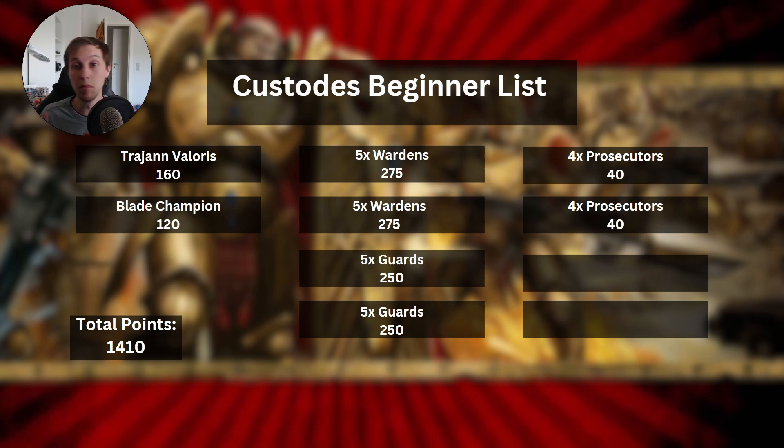Prosecutors, on the other hand, are mostly meant for backline holding and screening. They are the cheapest unit you can get in the Custodes Index — 10 points per model, so pretty cheap for Custodes. They'll do a fine job of holding your home deployment objective as well as screening out deep strikes. They're not going to kill anything or make a big impact on the game, but they'll score you some points here and there and help screen your backline.